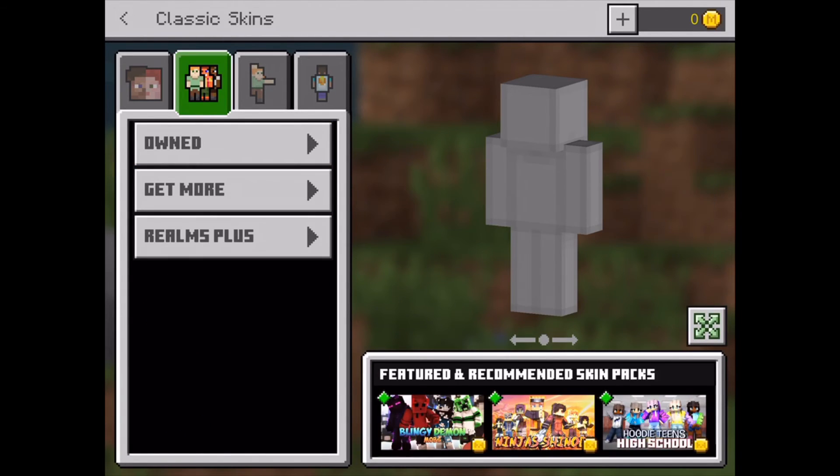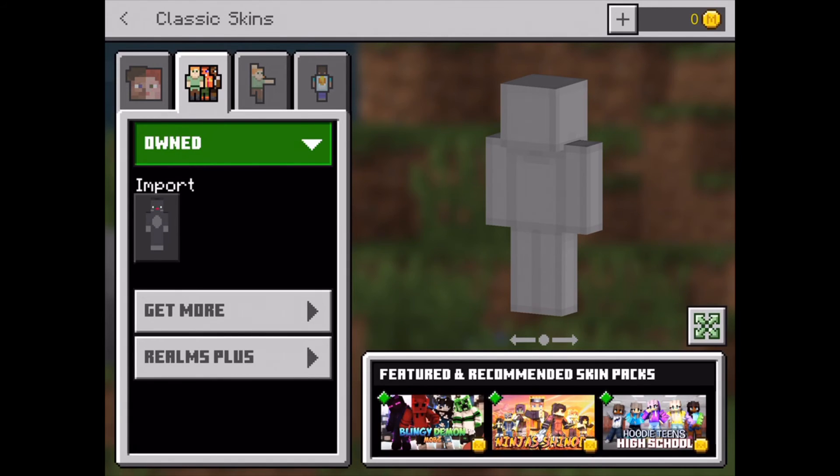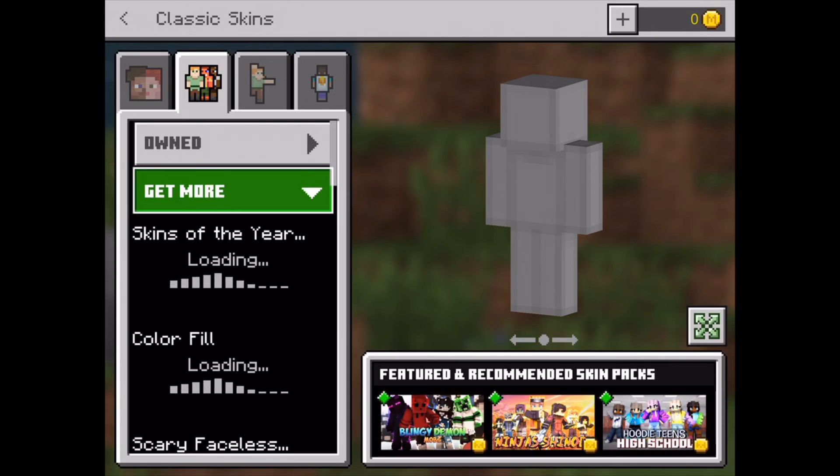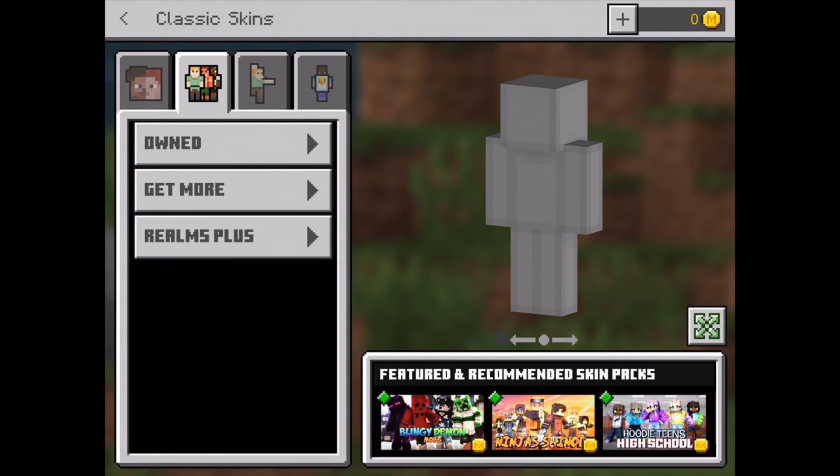You can also use classic skins, where you can use skins that you already own. You can get more from the marketplace as well.